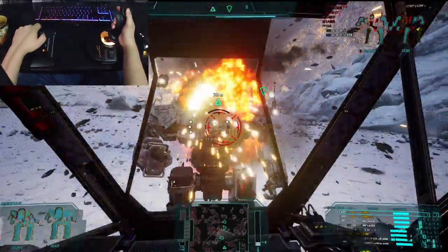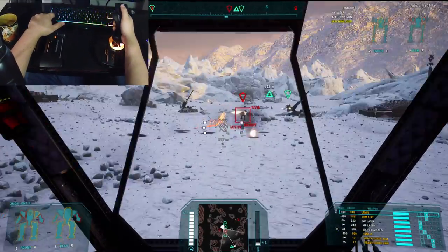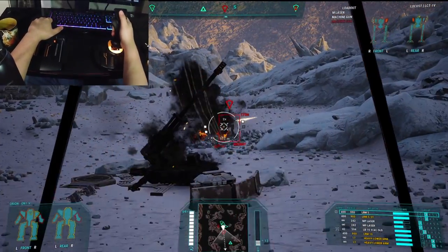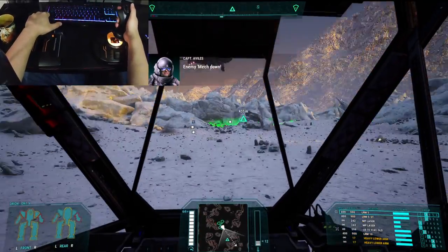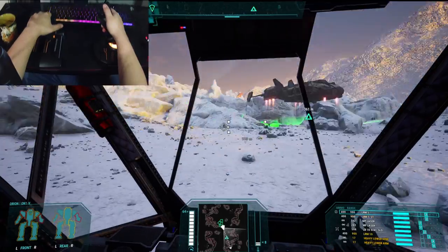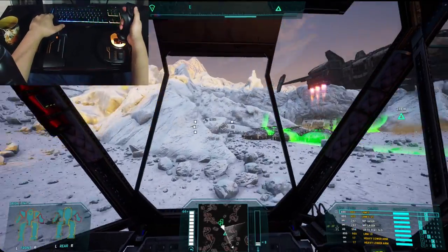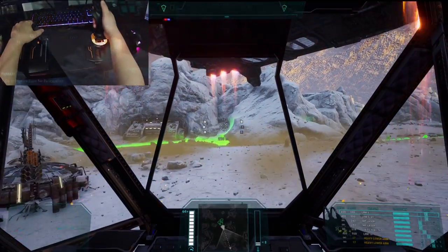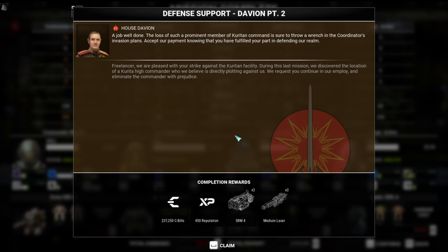That's one of those things I like about MechWarrior — you can't have too much armor in the back. People would say, well, why not just put armor in the back? But you kind of realize that if you have to allocate armor to certain areas, you're always going to do the front because you expect to be doing most of your fighting in front of you, at least ideally. So backstabbing will always be a viable strategy, especially against other people. Alright, nice work. Saito rests in peace. A job well done. The loss of such a prominent member of Kurita command is sure to throw a wrench in the coordinator's invasion plans. Accept our payment knowing that you have fulfilled your part in defending our realm.